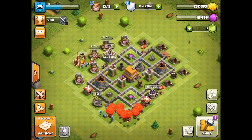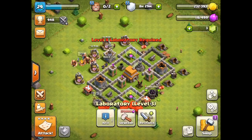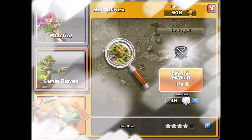Guys, as you can see I finally got the wizard and I have actually reached it to level two like two minutes ago. So I need level four laboratory for all these. I need to upgrade the archer and stuff like that. So before I do that guys, I'm gonna actually go for an attack while you guys are here with me.